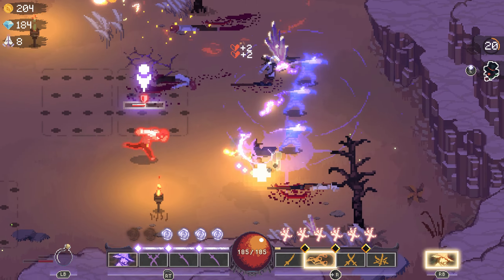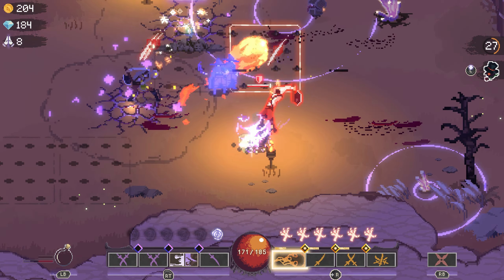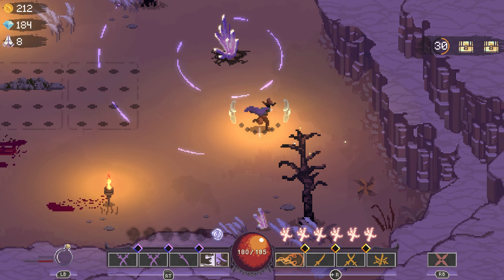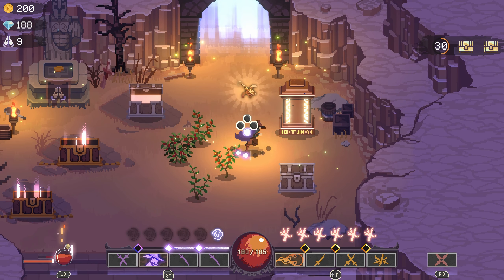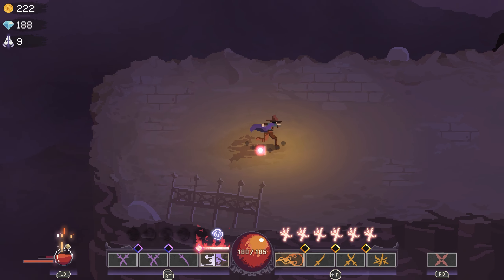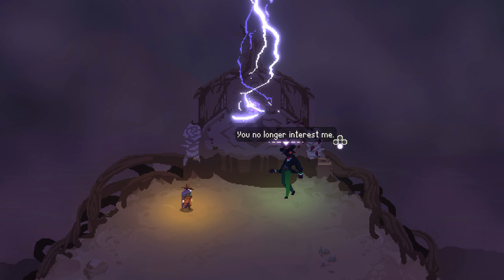That regen going. Lost the regen. I have at least 80 gold — this does not matter. Wait, it kind of is worth it actually — I'm only spending 20 and it's reducing the threshold by 20, which is actually 100% worth it. Alright, last fight. Coward — you no longer interest me. Same boss fight? Or it's got to be different. Oh, it's following me! What the hell? That is definitely new.